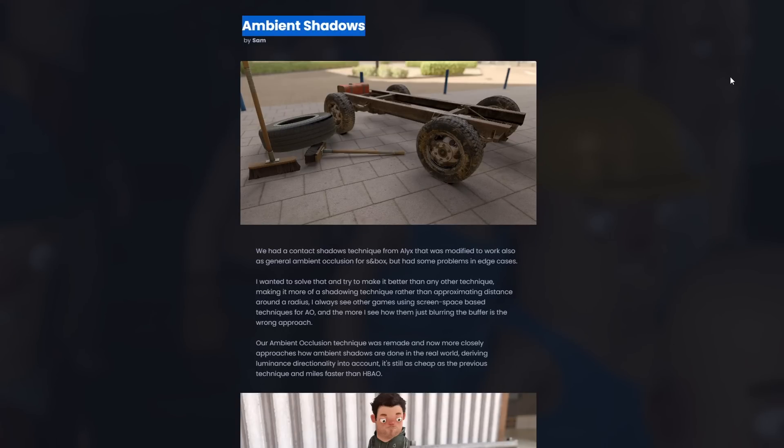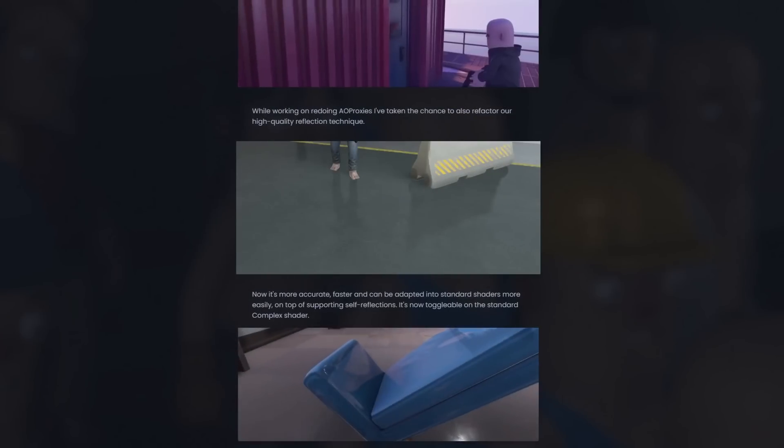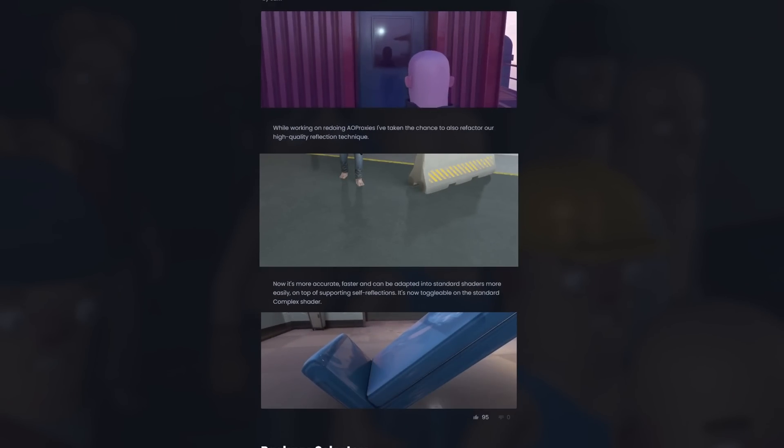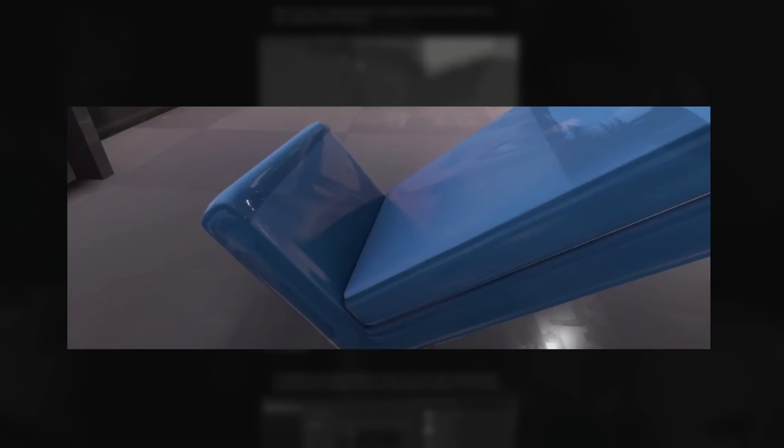There have been some improvements to ambient shadows. If we look closely, there are improved contact shadows using ambient occlusion proxies — they're directional and a bit more realistic than the old shadows. There's also better high-quality reflections. They look pretty similar to the old high-quality reflections, except the old ones had been broken for a while. So apparently this new system is more advanced and more optimized.